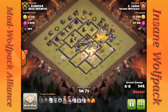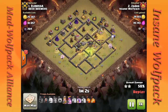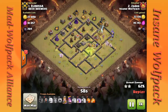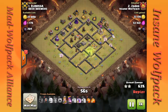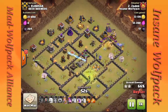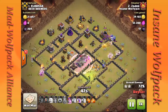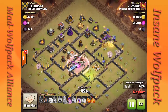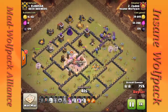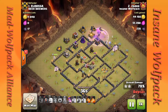Personally at Town Hall 9, this is one of my favorite types of attacks to use with bowlers. If you have 7 healers — 4 on the archer queen and 3 on the bowlers — the healers on the right side have kind of split up because the bowlers went off one direction, but some of the valkyries and some of the bowlers are both getting the benefit of the healers.